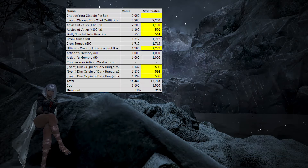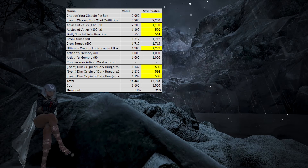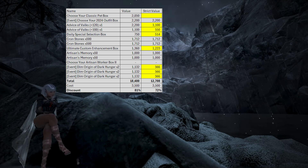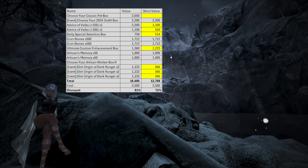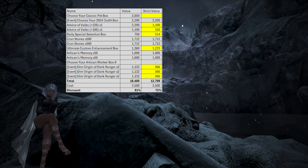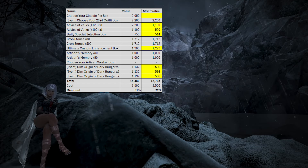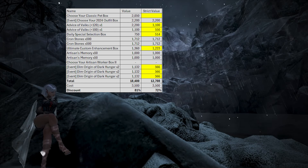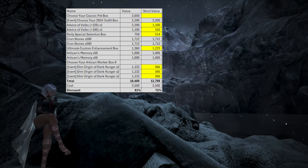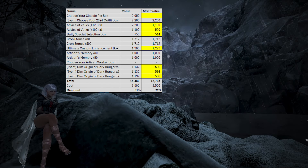We will have another video out shortly that goes over how we valued each individual item and some caveats, but in general when we get every item and assign a pearl value to them, we get that this pass has a total pearl value of 18,400 pearls. Most of these are pretty simple: Dark Origins are about 566 pearls each, Crons are 3.424 pearls each, and Artisans are 20 pearls each. The Choose Your Outfit box is 2,200 pearls as all outfit choices are from the 2,200 pearl basic outfits. The stacks I value at 1,100 pearls for a 100 stack and double that — 2,200 pearls — for a 120 stack. This can definitely change per person, but I think it's a relatively safe evaluation.